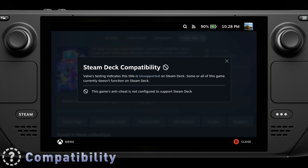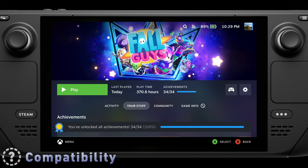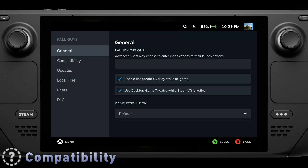While usually anti-cheat not allowing play on deck would be both the beginning and end of compatibility, Fall Guys is actually in a rather unique position. The developers actually tried to add support for the deck — they just made some mistakes in the implementation, which causes it to not work out of the box. This can actually be resolved by using a specific version of Proton-GE, which has a built-in workaround for this exact scenario.